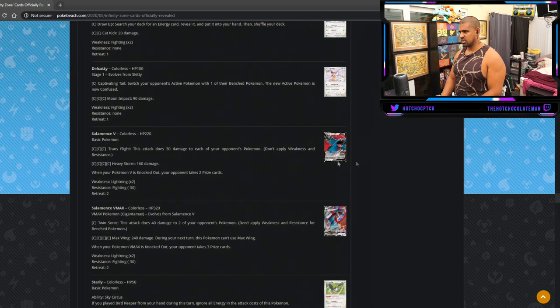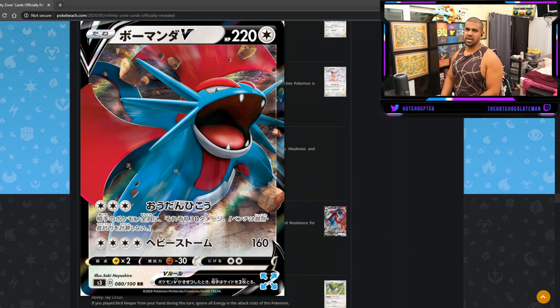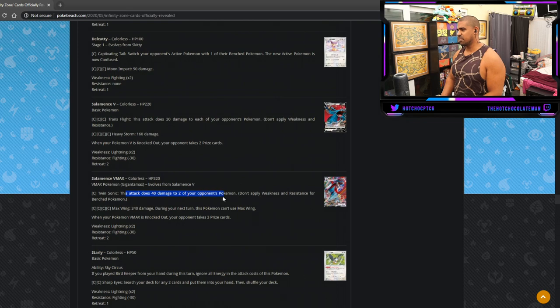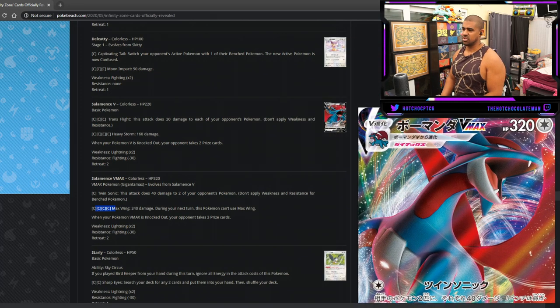Salamence V — for three energy does 30 snipe everywhere on your opponent's board, great spread attack. For four energy it's a flat 160. And Salamence Vmax — one attack does 40 damage to two of your opponent's Pokemon without applying weakness or resistance, and for four energy a flat 240. I don't think it's good enough — it needs to be around 60 for the spread to matter. And why would you play this over Dragapult? 240 for four isn't even that effective honestly.